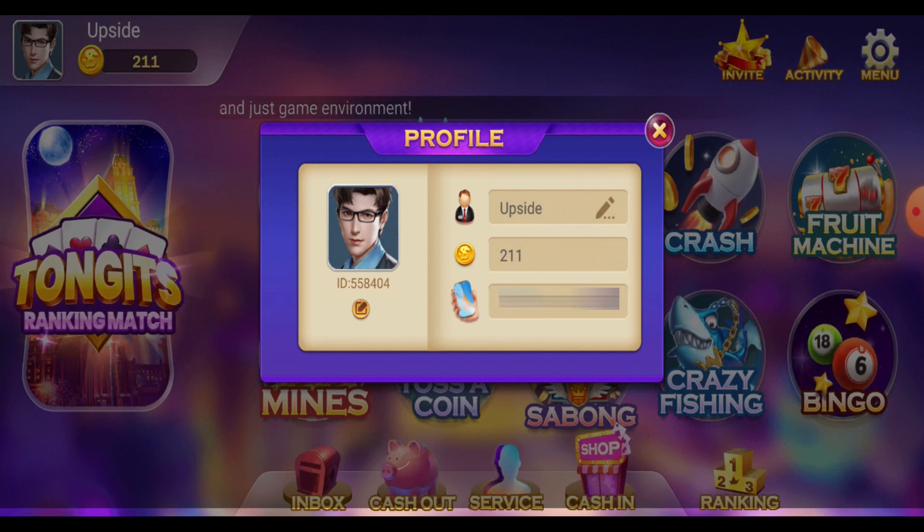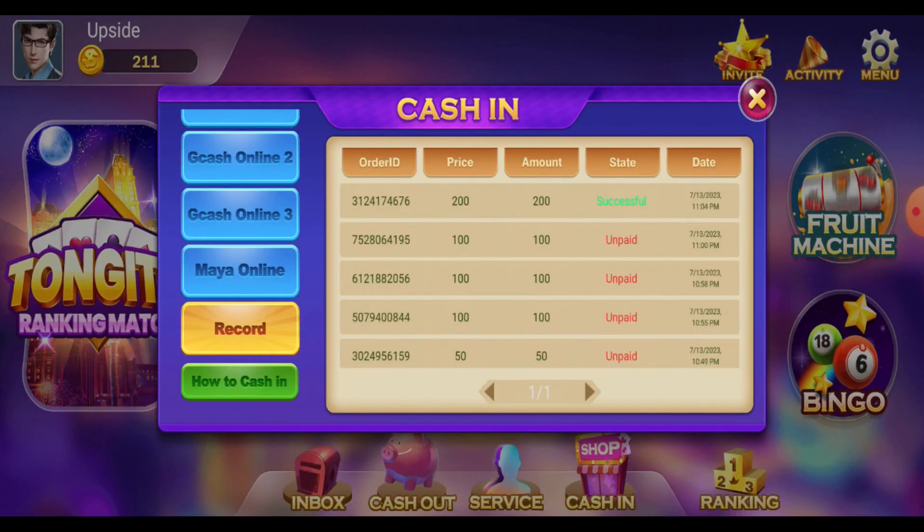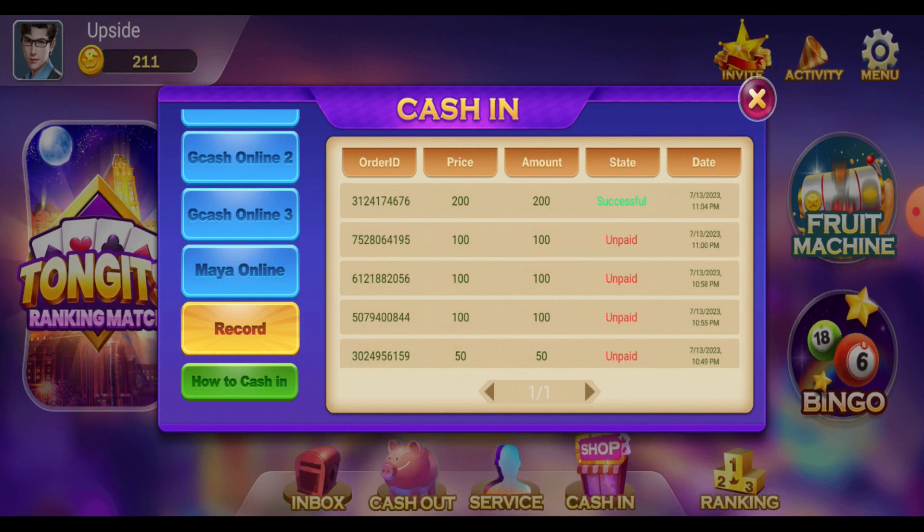If we go back to cash in and check the record, you can see I got some unpaid entries but one that's successful. It's not that hard — I just had some problems on my account. Let's go back and go to one of the games.